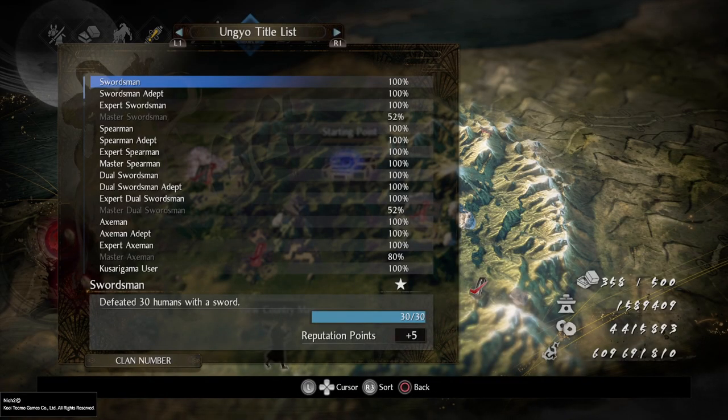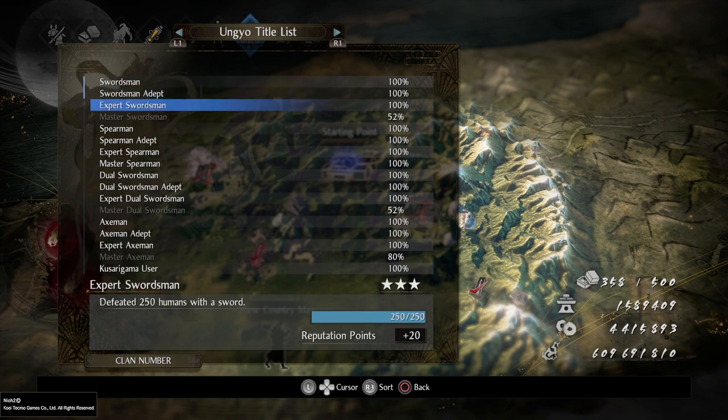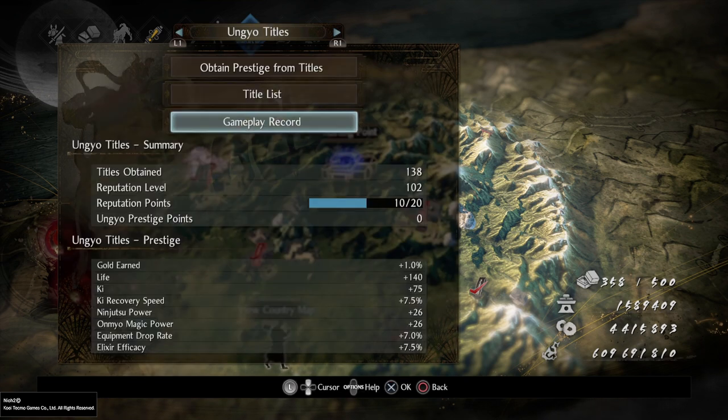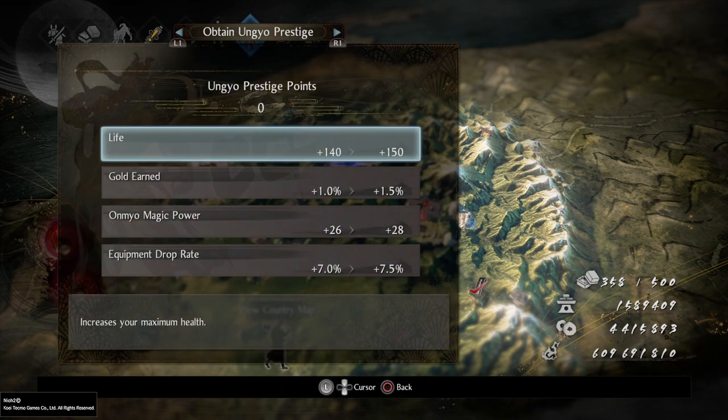Hello, Mr. So-and-so here. Today I want to show you how to get the Adapt, Expert, and Master weapon titles, where you have to kill a certain amount of humans in order to get title points and therefore being able to obtain prestige.